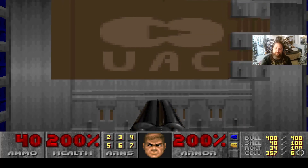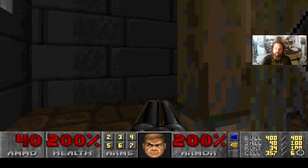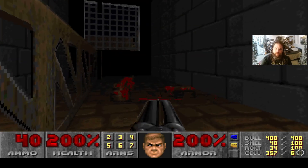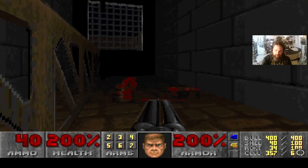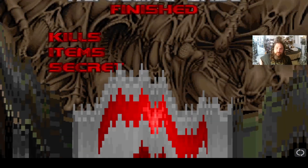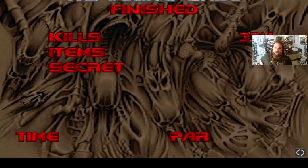This is the end of the level — that is where we killed the mighty Cyberdemon with our BFG-9000. This is the exit. Refueling Base finished! Kills: 100%. Items: 100%. Secrets: 100%! I absolutely love this level — it's not only one of my favorite levels in the entire game, but just in the whole of the Doom franchise.